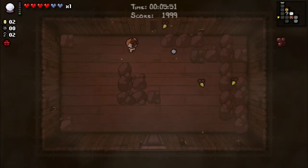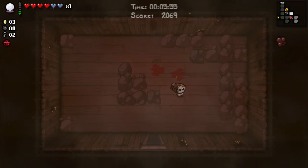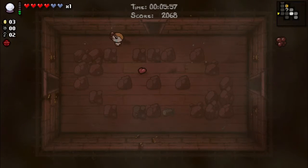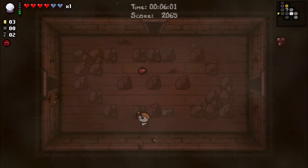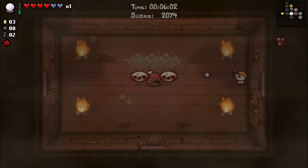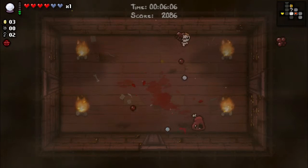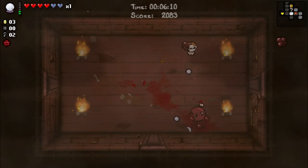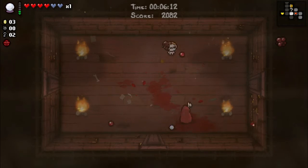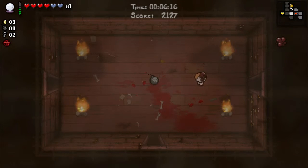There are two Tinted Rocks already there, so we need two bombs — preferably four — so we can get to the secret rooms as well, which we do see the other one already. Also Curse of the Maze, as bullshit as always. I think if there's a bomb in the shop I might even buy that.